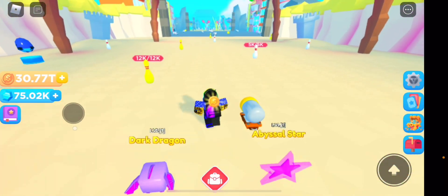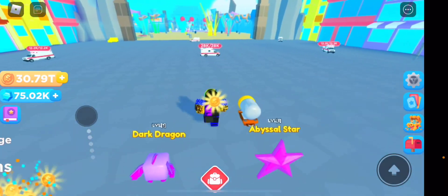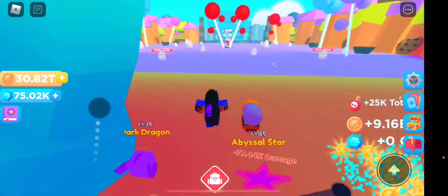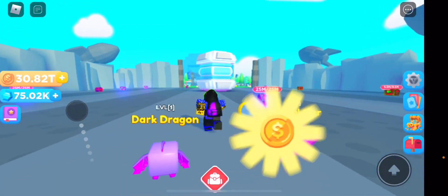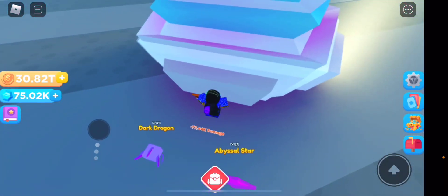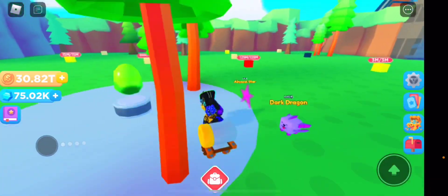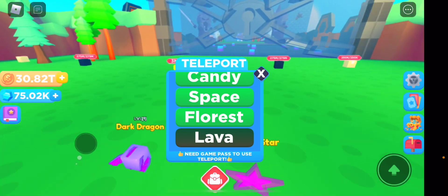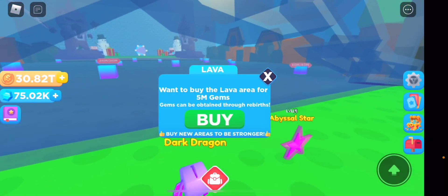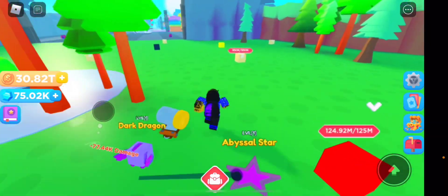Each world has an egg. I'm going to run through and show you the worlds — there's nothing too spectacular, it's just the world and then an egg, which is a shame, but hopefully more gets added. There's one massive chest worth five billion. The egg in the second-to-last world costs 150k gems, and I can see something further along that costs five million gems — I'm nowhere near that yet.